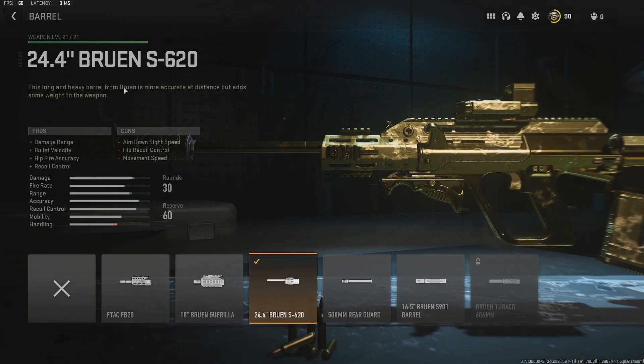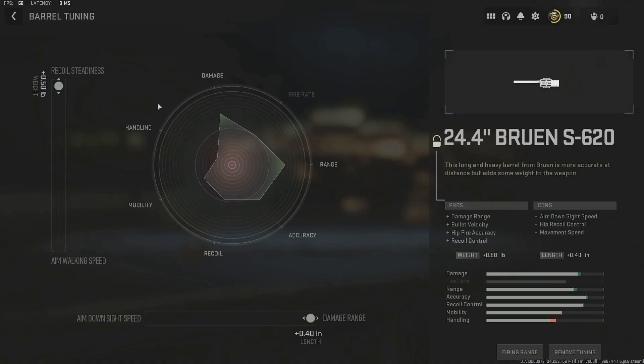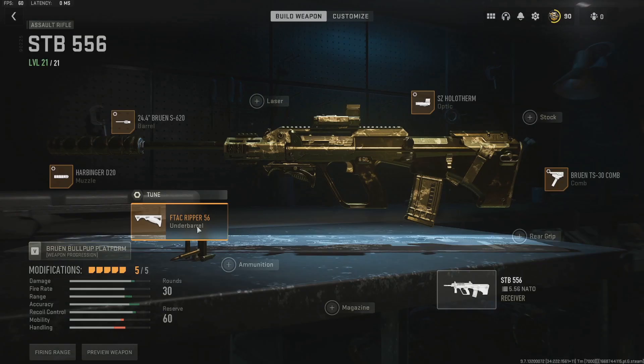Next, I'm running the 24.4-inch Bruin S620 Barrel. Again, damage range and bullet velocity. This actually gives you hip-fire accuracy as well as recoil control, so if someone really runs you down and you start hip-firing, this might not be the worst thing to run. But overall, it really is for the damage range and bullet velocity. The tuning on this one is recoil steadiness and damage range — not going towards ADS speed, but we will make up for that a little bit with a later tune, so don't worry about it.